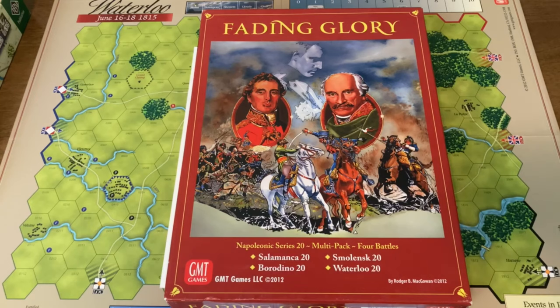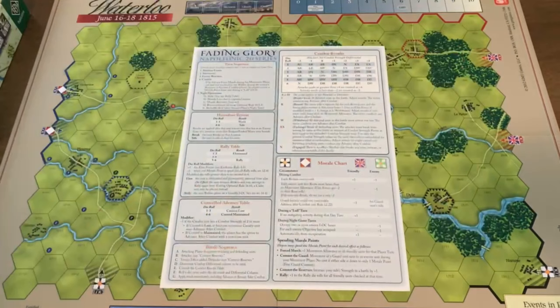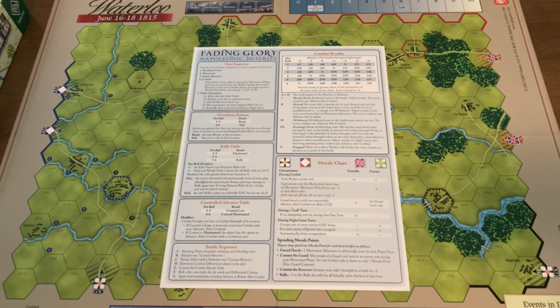The first mechanism I wanted to highlight is from a series of titles packaged by GMT under the title Fading Glory — the Napoleonic Series 20, which I've covered here on the channel. It's essentially a reprint of the Victory Point series Napoleonic 20, depicting large famous Napoleonic battles fought with 20 counters or less. In the game you essentially win by driving the enemy's morale to zero — you do that by eliminating units, capturing lines of communication, victory hexes, etc.